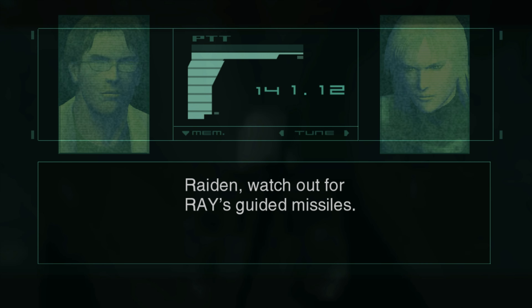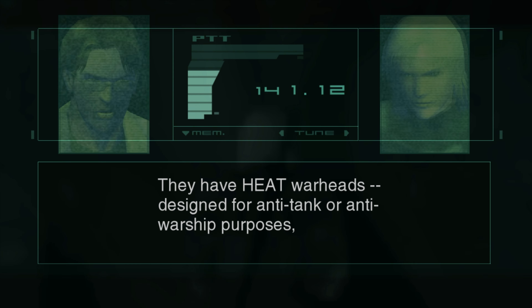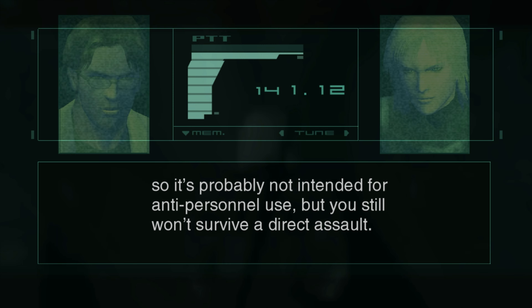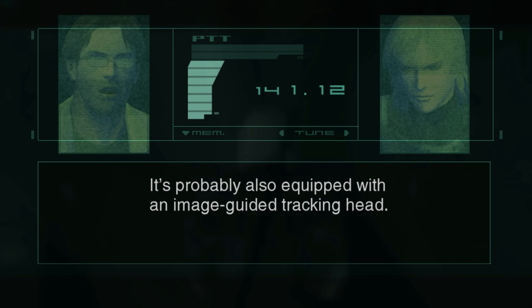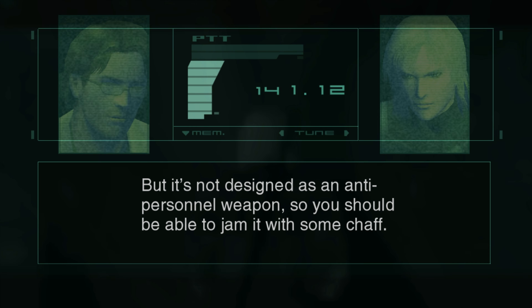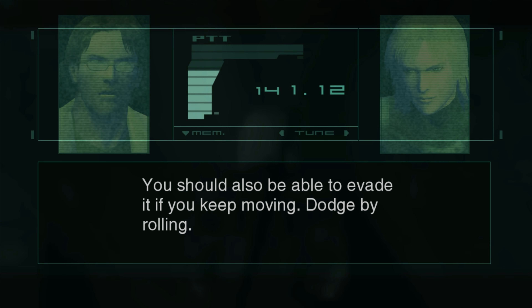Watch out for Ray's guided missiles. They have heat warheads designed for anti-tank or anti-warship purposes, so they're probably not intended for anti-personnel use — but you still won't survive a direct hit. It's probably also equipped with an image-guided tracking head. The guidance system is quite advanced, but since it's not designed as an anti-personnel system, you should be able to jam it with some chaff. You should also be able to evade if you keep moving.